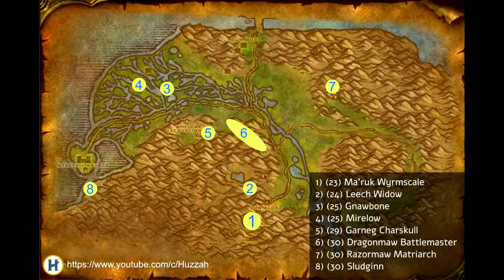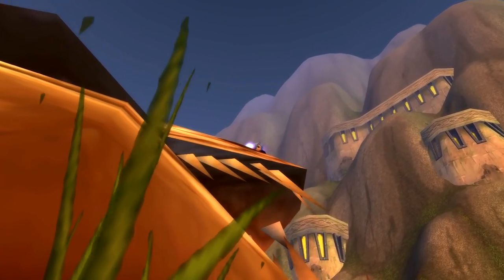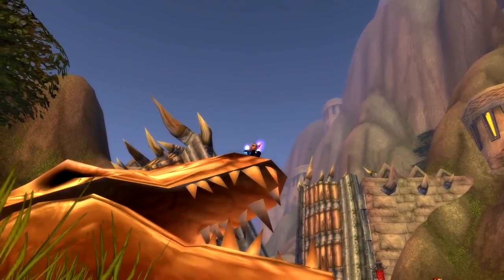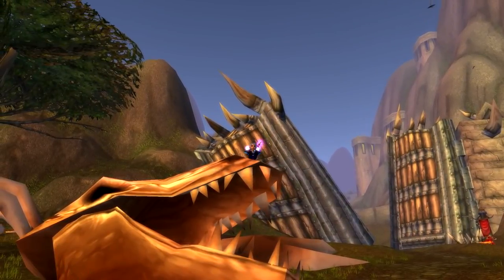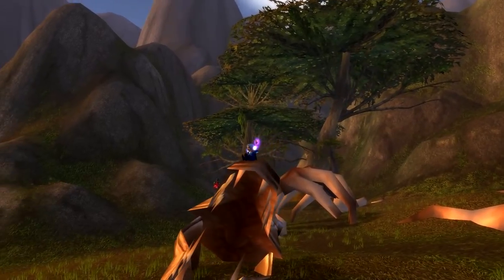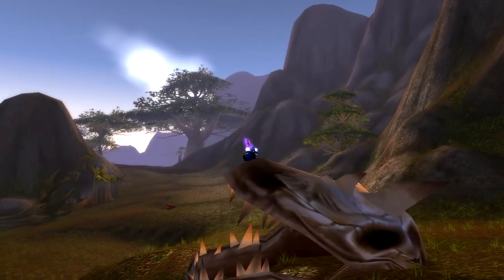Here is a full map of all the rares in the wetlands and their approximate locations. I'm also going to put a link to this in the description as well, so you can refer to it at a later point. So that about sums up all 8 rares, their locations and drops inside of the wetlands. Overall, I'm still definitely not convinced it is an amazing questing zone, however if you're looking for loot, I would definitely recommend checking it out. In particular, I would say the helmet from Garnag Charskull is definitely worth picking up, as well as the Jurassic Wrist Guards if you are a Hunter or Enhancement Shaman. Both great pieces of gear, and there's some other nice smatterings of gear as well. If you enjoyed the video, please let me know in the comments, and if you want to see more, subscribe to the channel.